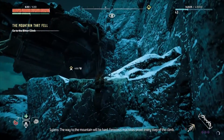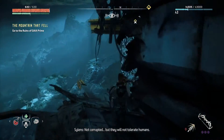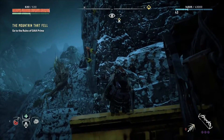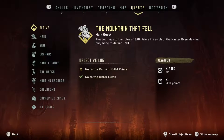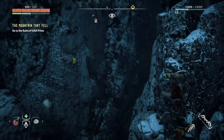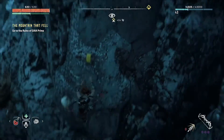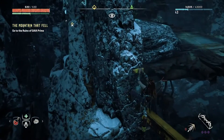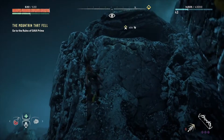The way to the mountain will be hard. Ferocious machines prowl every step of the climb — not corrupted, but they will not tolerate humans. So what else is new? To recap where we're headed: we're going up to Gaia Prime in search of the Master Override. This is her only hope to defeat Hades. I'll go ahead and assume we do successfully defeat Hades — calling it out now. This would be a lot better if she would go up. There we go.